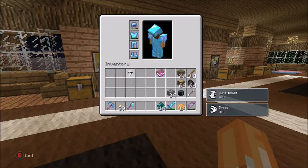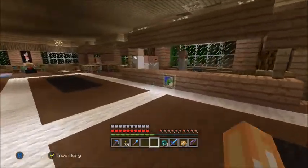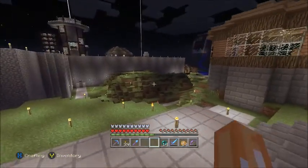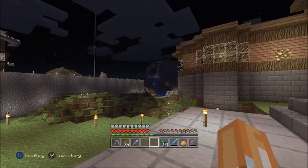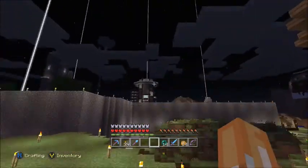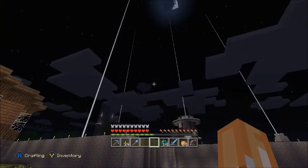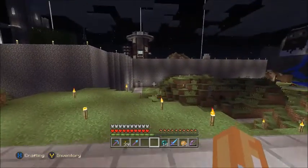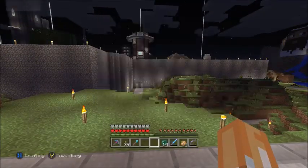I'm going to suit up my armor here so when we go outside we don't get killed. And we're going to go in for a quick tour of town. But first we're going to go take a look at Mount Beardboar at night — such a beautiful sight. I've been fighting some withers. You saw me kill two of them the other day. So now we've got 1, 2, 3, 4 beacons set up in town with speed and jump boost.